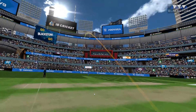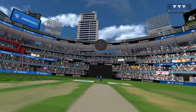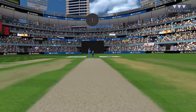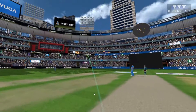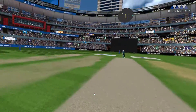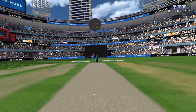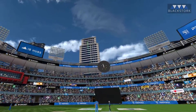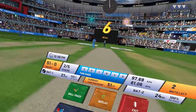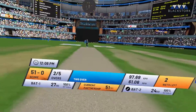Batsman absolutely thrashed the ball. Batsman scores 6. Batsman is close to the impact — smashes it. Batsman finds the boundary. Batsman is close to the barrel.